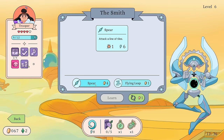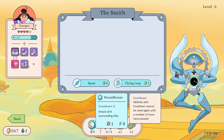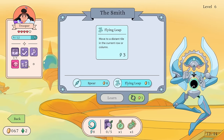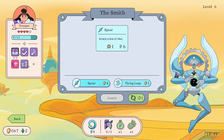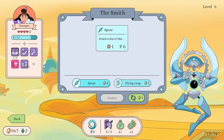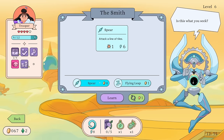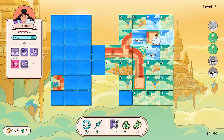Okay, the smith! Is this a new ability? I think it is — attack a line of tiles, six energy, one attack, no cooldown. Flying Leap — move to a distant tile in the current row or column. I think I'd rather take the Spear. That sounds pretty good — now we get to have more than one skill!